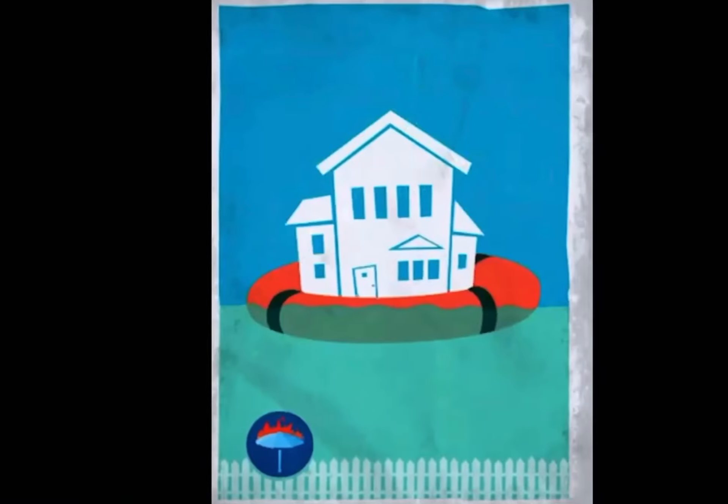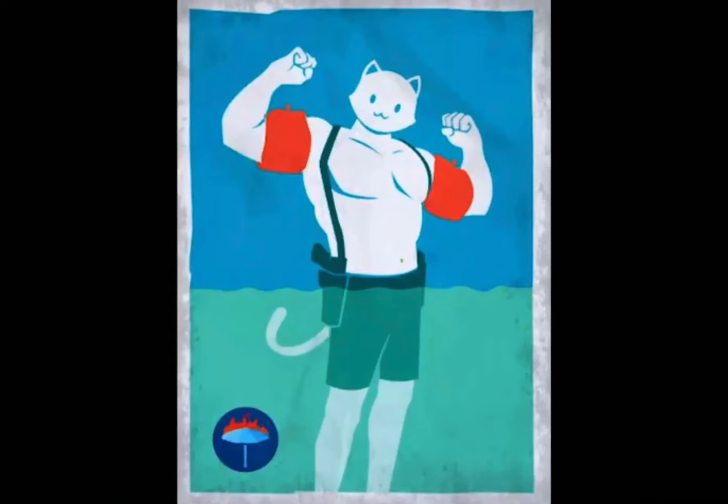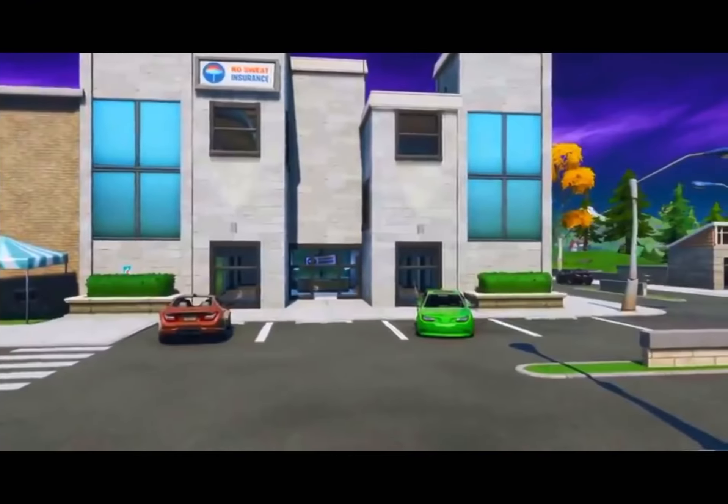The first teaser shows Peely and a shark, filled with water. The second teaser shows a house floating on a tube, again inside water. The third teaser shows the Meow Cycles with tubes on his shoulders — again, the map is in water. That's all for today's video — bye bye and stay home, stay safe!